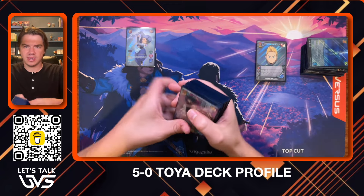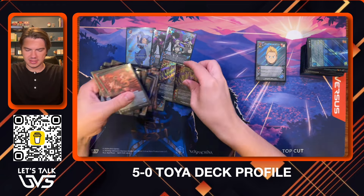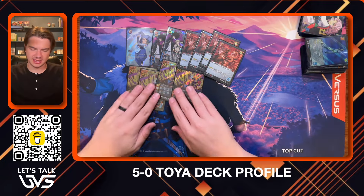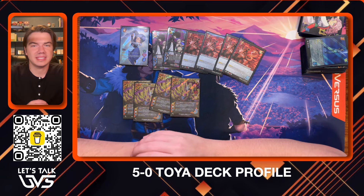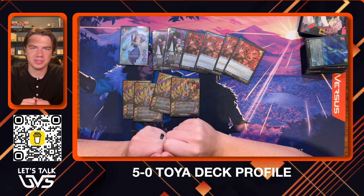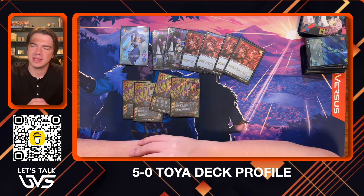I built this deck yesterday and played a teammate in a quick practice round just to get the play patterns of Toya down. I still misplayed a lot tonight even with that practice. I played against the Amir last night and went to a no. I had one hand where I was holding onto double Barrier Shield, two blocks, and a Hold Hostage, and I just clutched those cards for like two turns, playing one attack and building two, because I knew if I played solid defense I could win on the backswing.